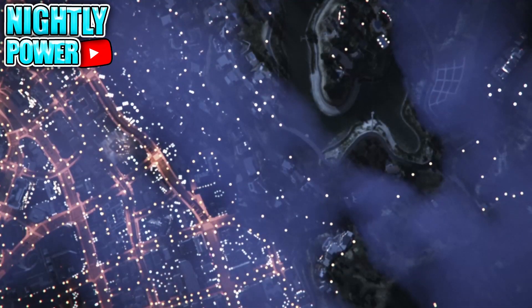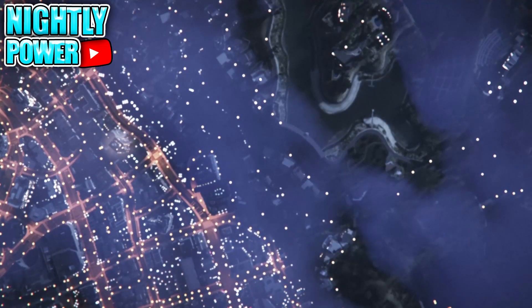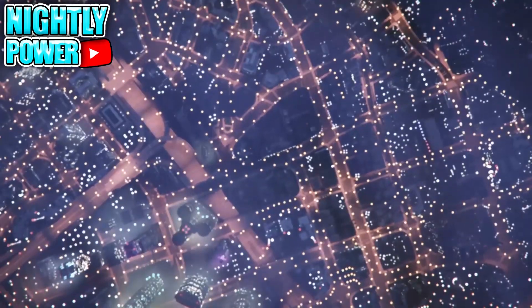Then go into story mode. When you get into story mode, start up an invite-only session. When you spawn into the session, your outfit should look like this.